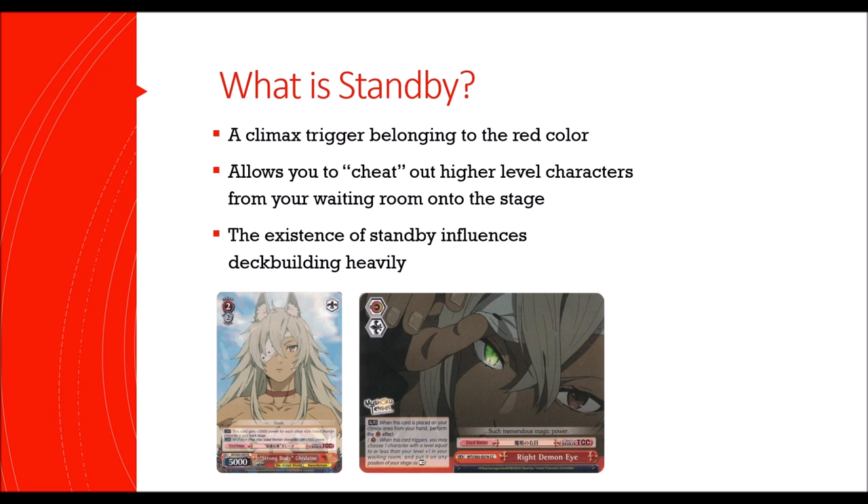First up, what is standby? Standby is a type of trigger currently only found in the red color. You can see them characterized by the power button icon, as well as having an additional soul trigger on the climax. In the Japanese community, standby triggers are referred to as the power button — they call them Dengen. It does quite resemble a power button.